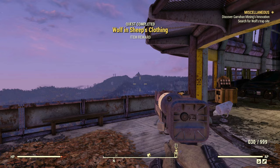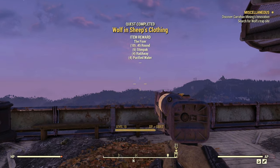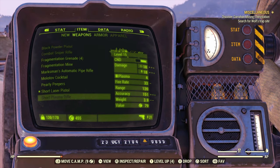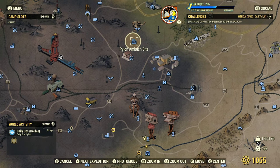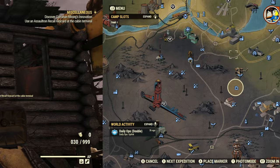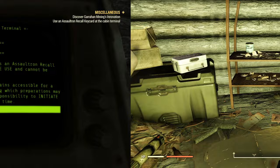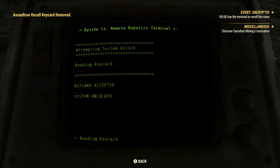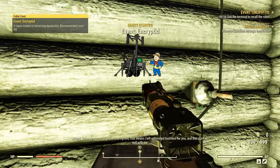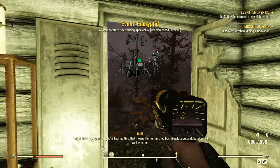Once you've completed the Wolf in Sheep's Clothing Quest, you'll automatically be rewarded with the Fixer, along with an Assaultron Recall Keycard and the plan to craft an Assaultron Recall Keycard. At this stage, once you have your keycard, you'll be directed to the Pylon Ambush Site located just north of the Ash Heap, where you'll be instructed to insert the keycard at the terminal inside the cabin. Just a quick warning: inserting the keycard and using the recall code will trigger the server-wide public event known as Encrypted, which can only be triggered once every three hours depending on the server you're on.